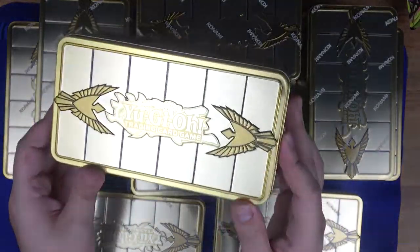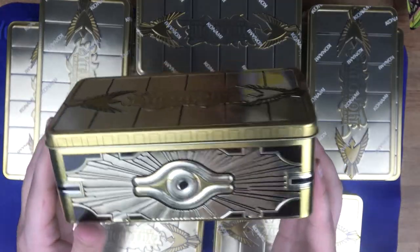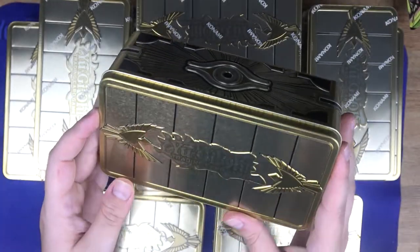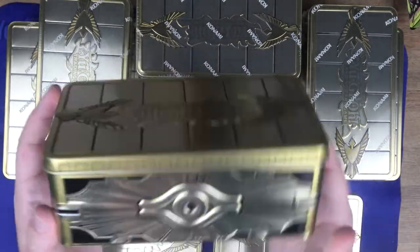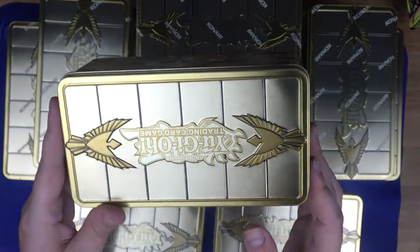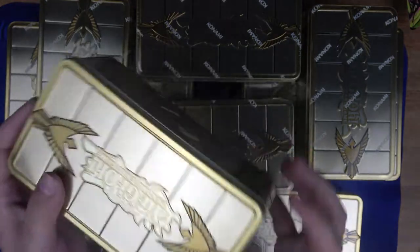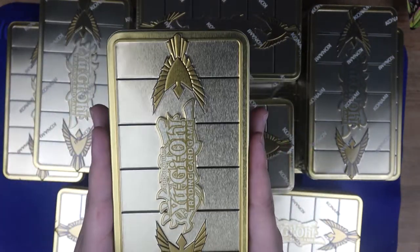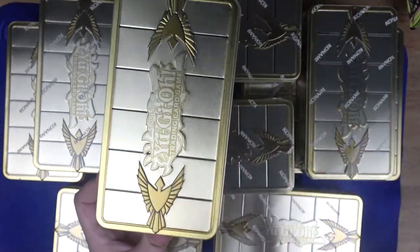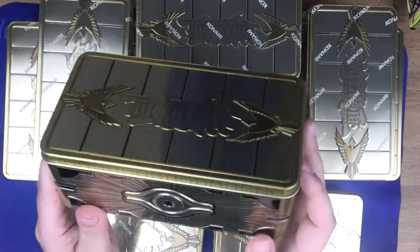This is an amazing brand new tin, comparatively to all the other tins we've ever gotten from Konami. This Gold Sarcophagus tin is amazing in my opinion. It's a lot smaller than our original tins — definitely an improvement — because you can hold cards more compactly, stack a whole bunch of these on top of each other and not worry about them falling over.